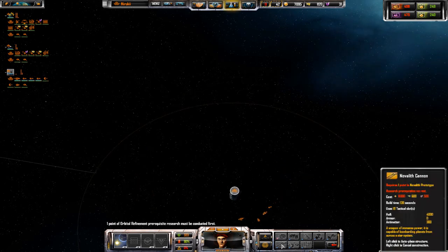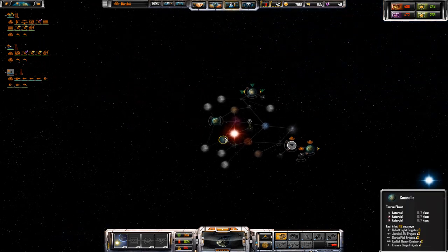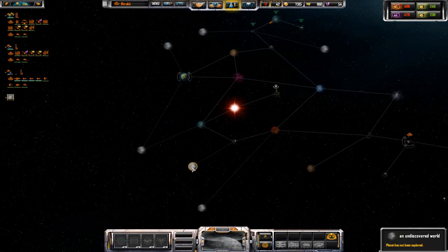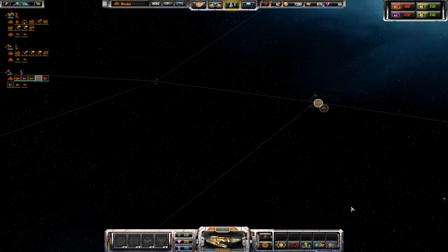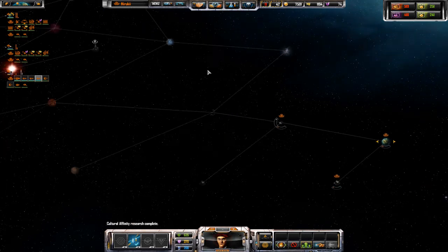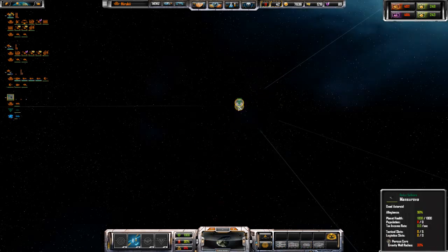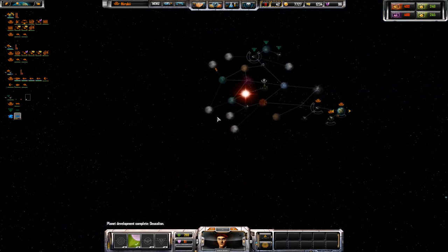We have our super weapon which can bombard planets from very far away — it's basically the Galaxy Gun. It is really annoying once the enemy gets it because they just start bombarding planets and you can't do anything about it. Research complete. Are the humans even here in the solar system? They have a scout — okay, they are in the solar system, probably down here somewhere.